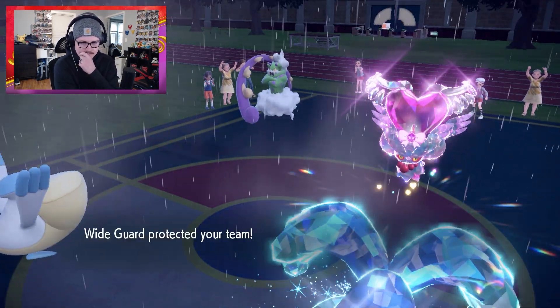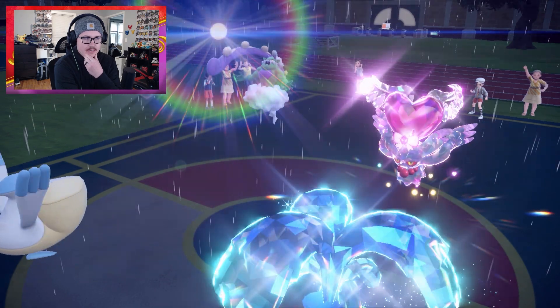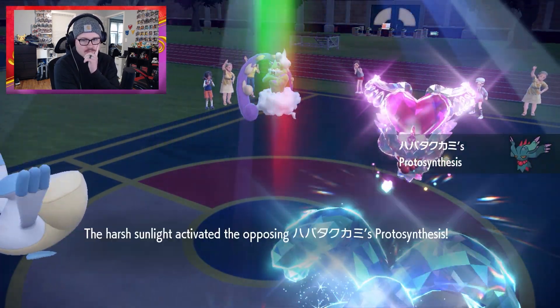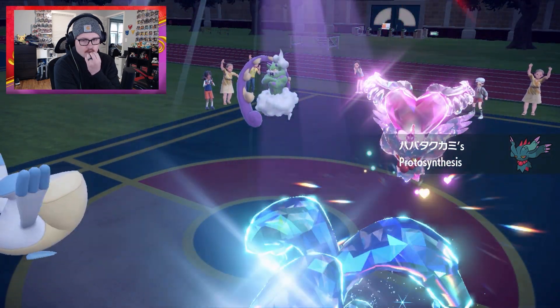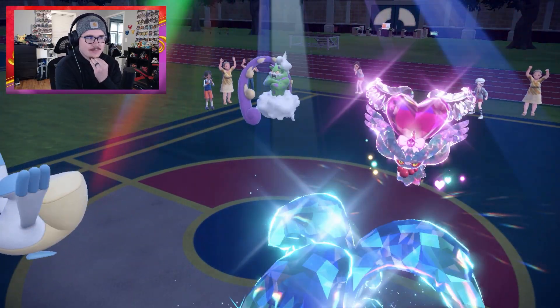Wide guard goes off. Do they set up sun again? They do set up sun again — this is why we locked last respects. Go for the d-gleam again. Yeah, I think you're locked into d-gleam — I'm gonna be honest, I think you're locked in.